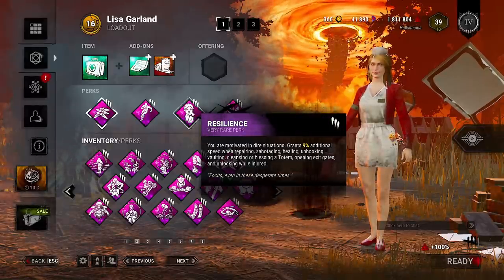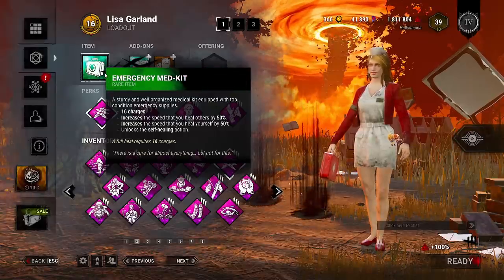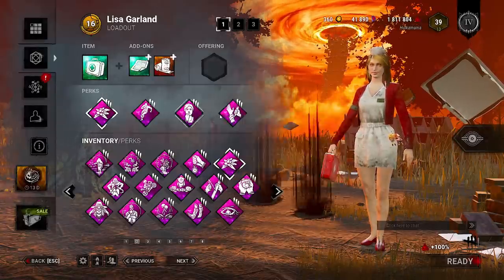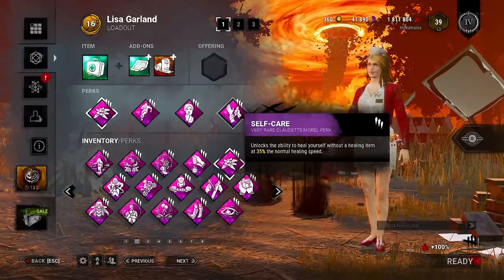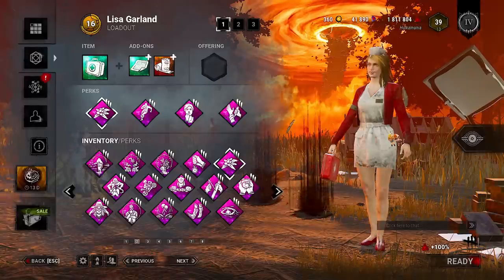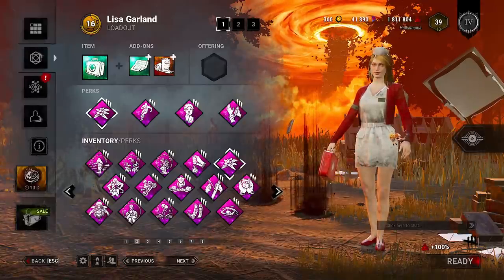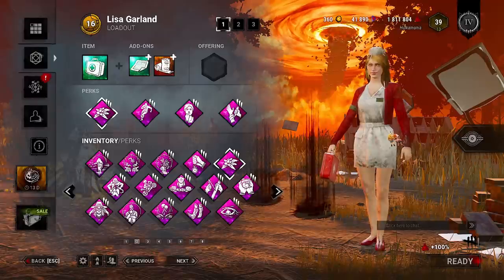Resilience gives us a permanent 9% increase to pretty much all actions. We're also going to be bringing an emergency med kit so we can heal fast. We're going to use Self-Care to finish off our heal just before we take chase, so we're no longer a one-hit down. We maintain a permanent 9% increase to all actions and we don't pay the price of being a one-shot down.